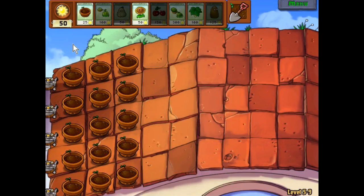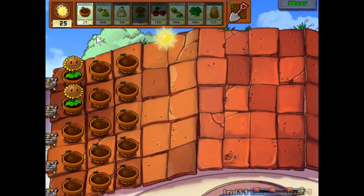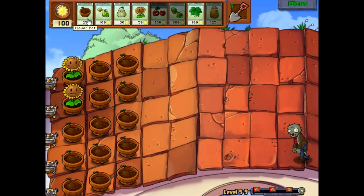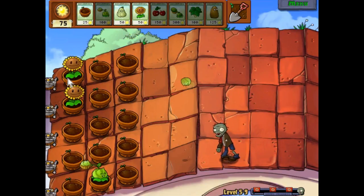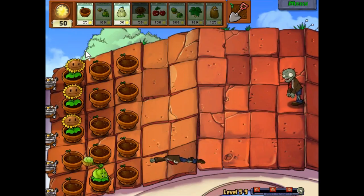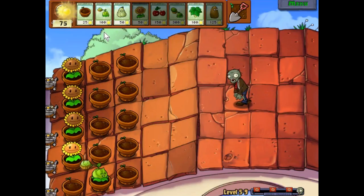This is probably gonna have three huge waves, isn't it? It does. Alright, you first. I'll probably put the melon-pult on the rows where I put the umbrellas, to compensate for the fact that I don't have as many cabbages. I just need one more sun. Take him out before he starts eating me.